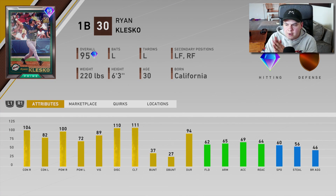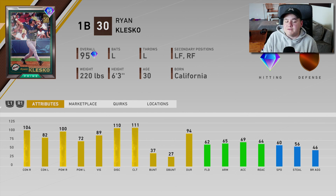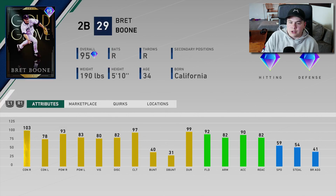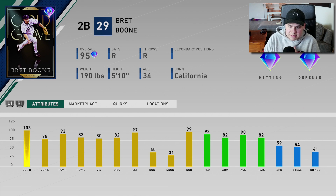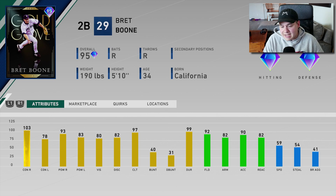Let's also take a quick look at the two new pennant race rewards. We got a 95 overall prime Ryan Klesko from the Padres — he's going to crush right-handed pitching, 104-100. He could very easily replace Christian Yelich off a lot of people's benches. Then you got a 95 overall Gold Glove card for Bret Boone from the 2003 season. This looks like a pretty good budget second baseman, though you can get 99 Jackie Robinson for free. He's got diamond fielding and pretty good contact against righties — he might be a sneaky good card.